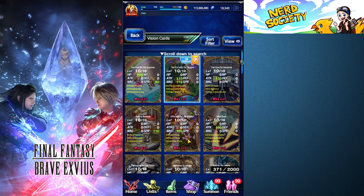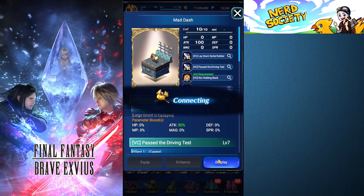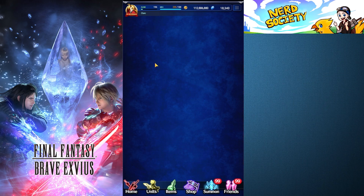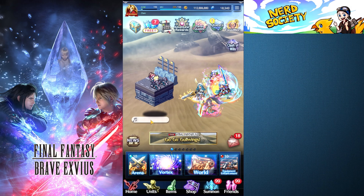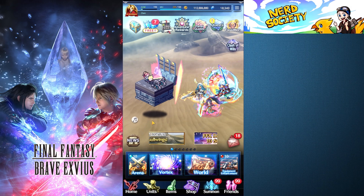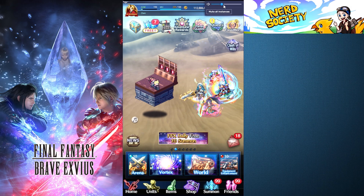You can also click on a vision card to display it. Let's say I want to display this one — I can display the Mad Dash here, go back, and it's going to switch to the Mad Dash. And then you have the Midgar Expressway music playing, which is absolutely insane. I don't know if you guys can hear — let me turn it up a little bit.